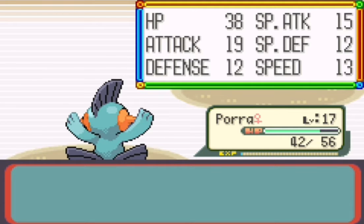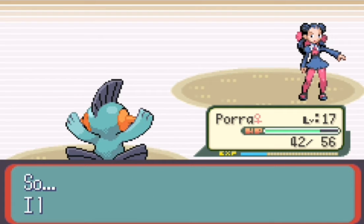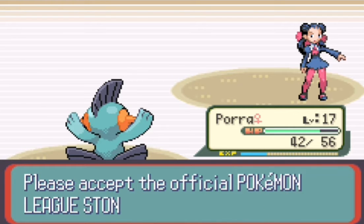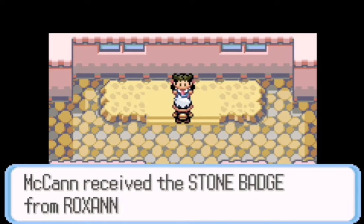Echo gets up to level 12 — awesome. And Roxanne is defeated, so pretty easy, nothing too difficult there. We get 1500 for winning and we got our first gym badge. Very nice!